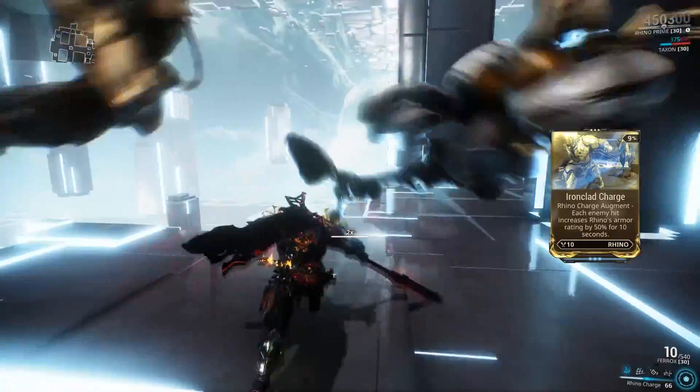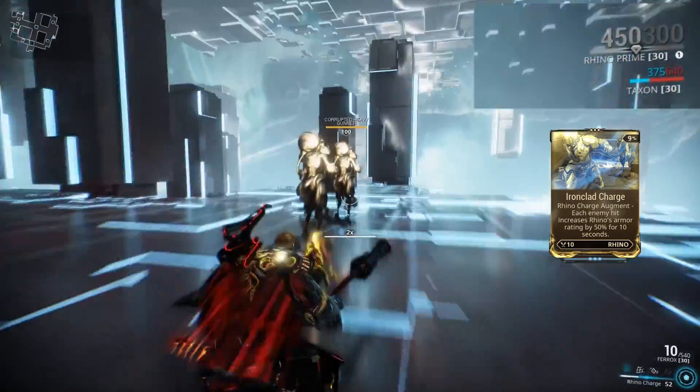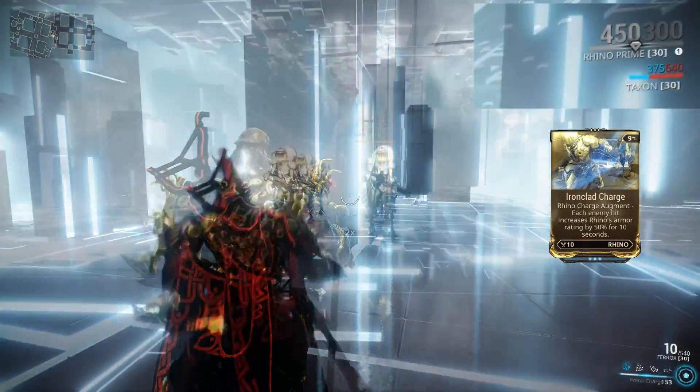This is a very useful ability for doing speedruns and for getting through laser barriers. The augment Iron Clad Charge will temporarily increase Rhino's armor by 50% for 10 seconds per each enemy hit by Rhino Charge.